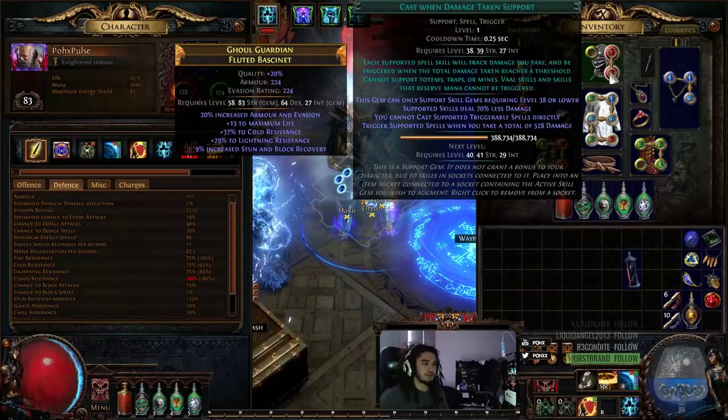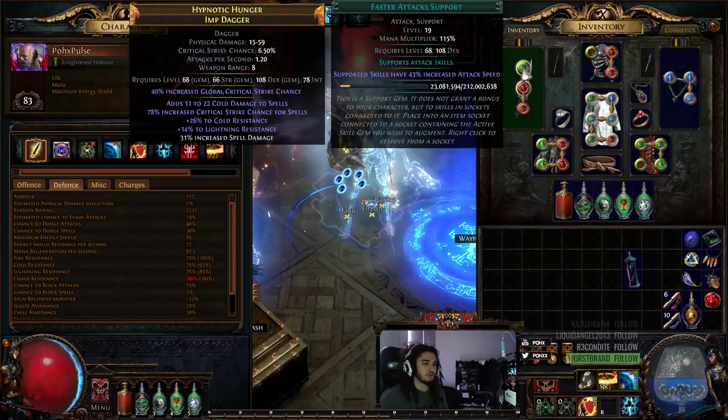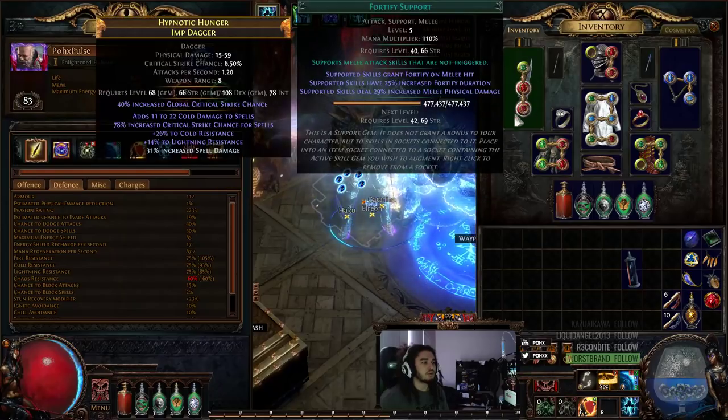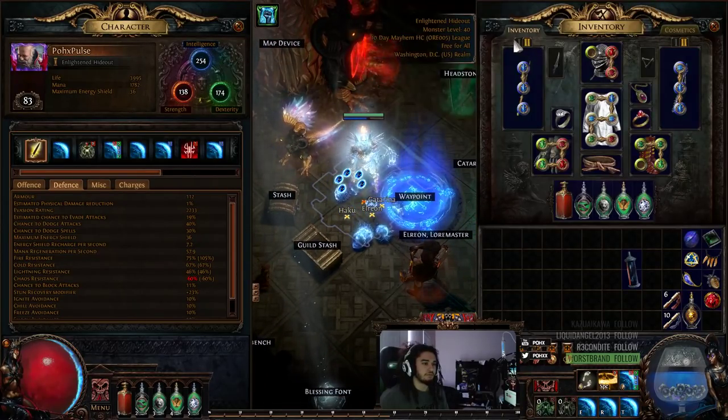Helmet is casting damage taken with Warlord's Mark. And then I just have Clarity, Lightning Golem, and Controlled Destruction. Faster Attack, Shield Charge, and Fortify. And in my Weapon Swap it's just a bunch of Freezing Pulses.